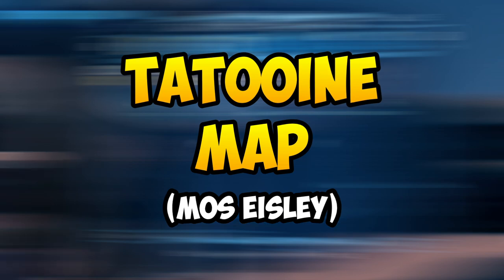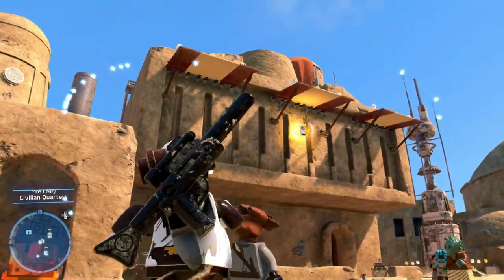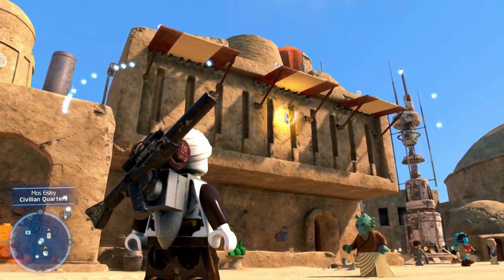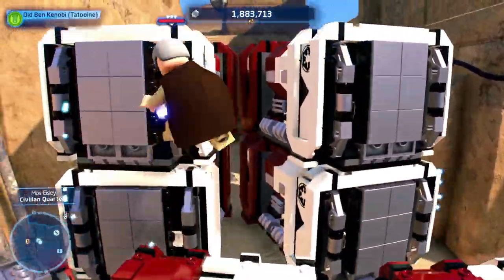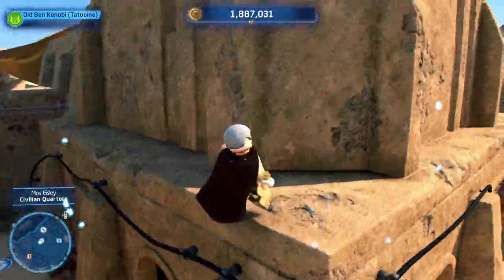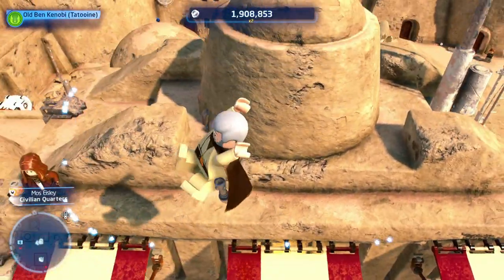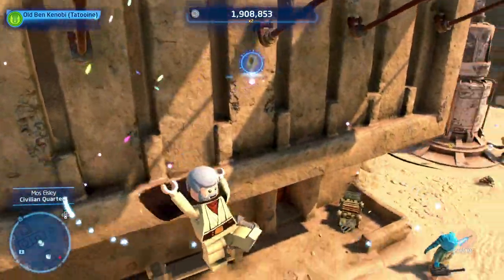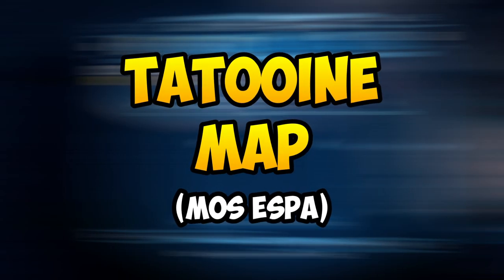The next one is also on Tatooine but on the map Mos Eisley. Head over to this part of the map — you can literally see the data card just up there. Head to the left and smash the boxes just enough so you can jump up. Keep the box on the right, jump onto the bouncing canopy, and time your second jump after the bounce. You should get the data card if done right.